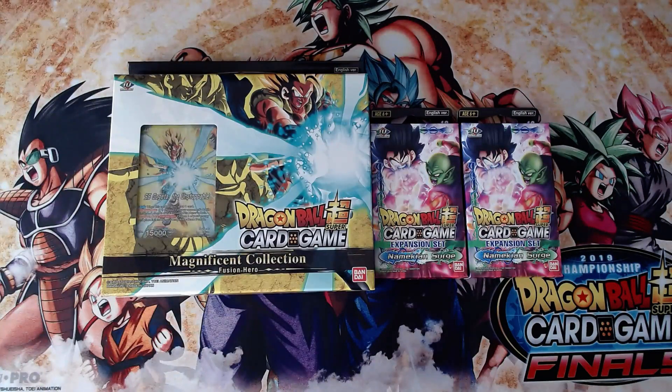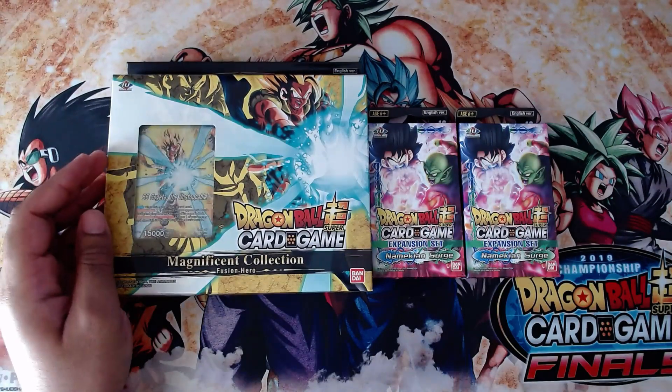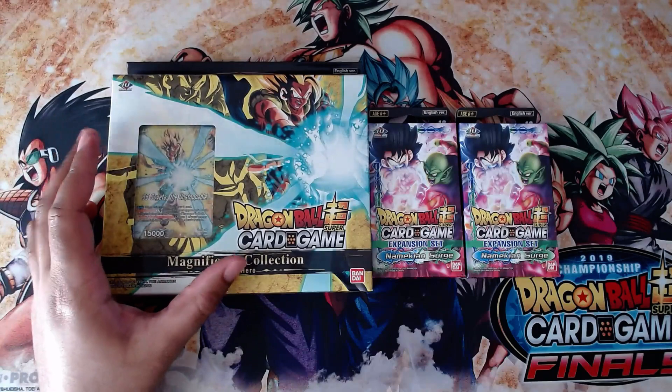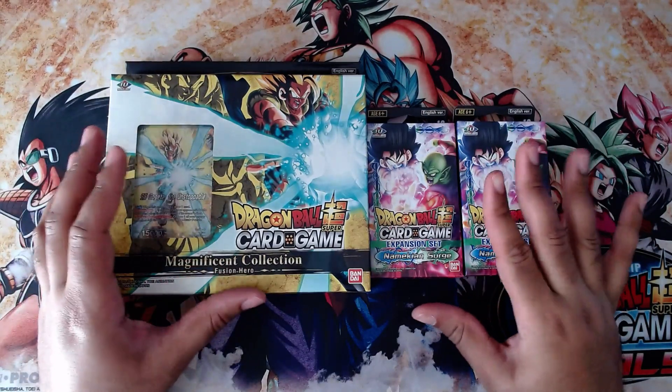Hello everyone. There's a little construction going on at my apartment, so I apologize if there's extra noise. We got our Namekian Surge expansion set stuff today, so I decided to do a little video on the decks you can build with the Namekian Surge expansion. This is a little bit more for new players, but also for players who just want to play a different deck. At my local place, I got these three for $70: the two Namekian Expansions and the Magnificent Collection. If you already have cards in here, you don't need to buy the collection. This is more just for the first parts for newer players.